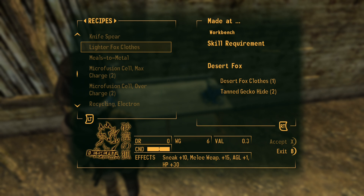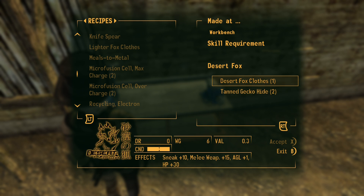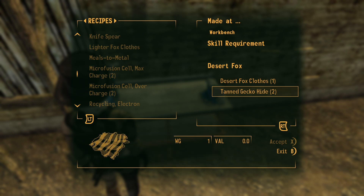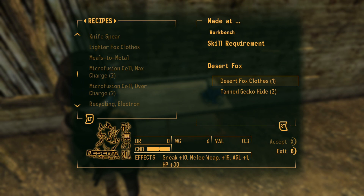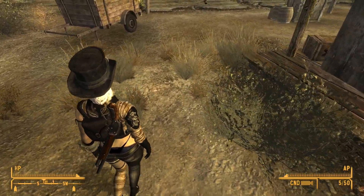I'm not sure why I can't do that because, according to this, I have all of the ingredients. Maybe a skill requirement, or something? It doesn't say I need one. I wonder if the outfit has to be unequipped first. Wouldn't that be funny? Well, we can always pause and find out.